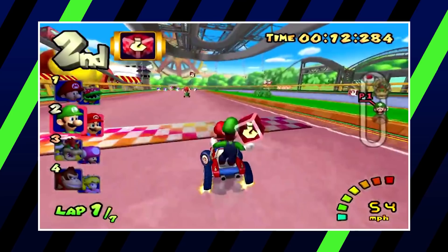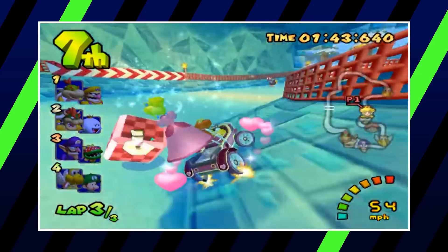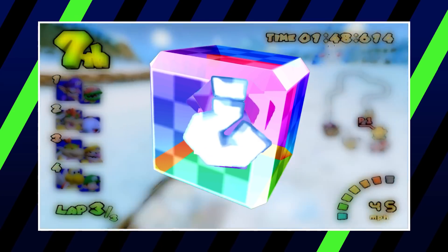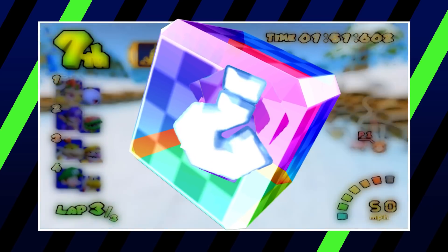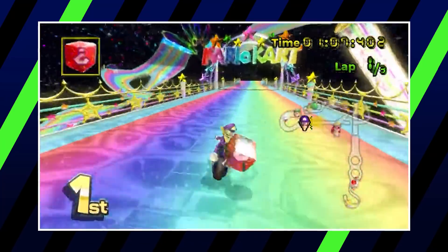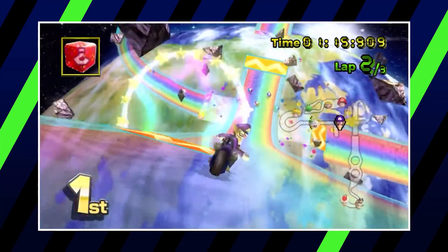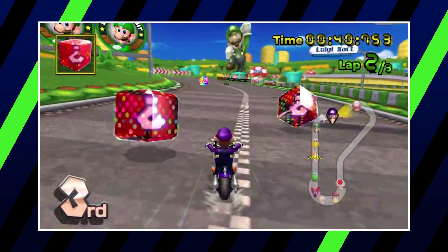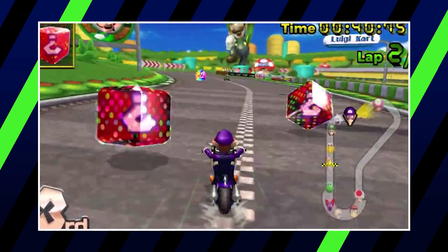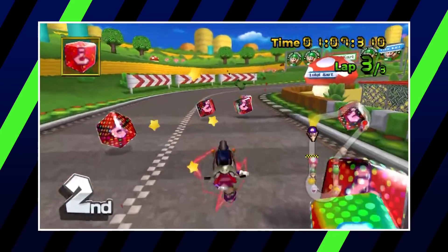Moving on to the fake item box. This sounds like a really good idea — have an item that looks like an item box, have someone run into it, and make them lose all of their momentum in the process. The biggest drawback, however, is its frequent redesigns. It seems that over time, the designers make the fake item box look less and less like the real thing. In its most recent console appearance, Mario Kart Wii, it does actually retain the original's color until you get close to it. Unfortunately, players can still have enough time to avoid it, especially when they see that the question mark in the middle is upside down. On top of that, the only way most people will get hit by this item is when it's thrown in with a bunch of real ones.